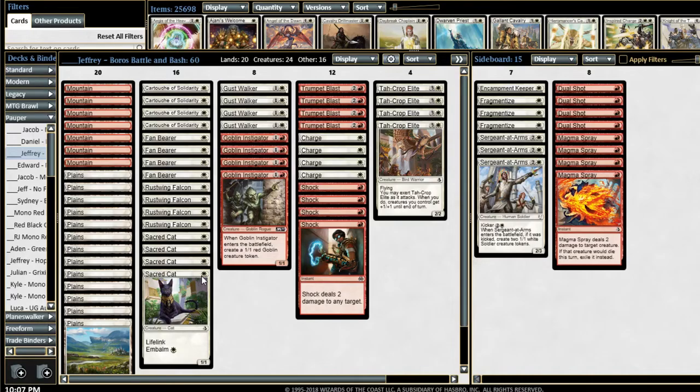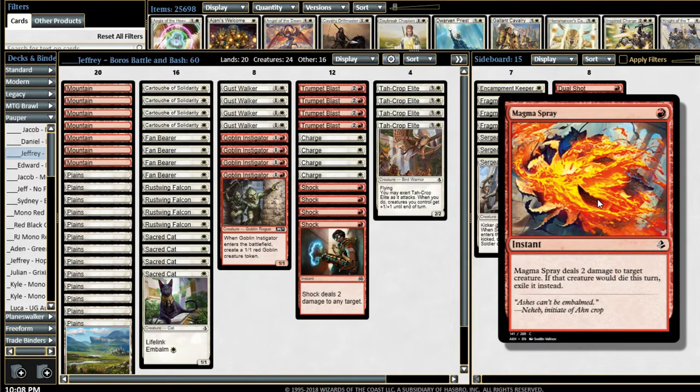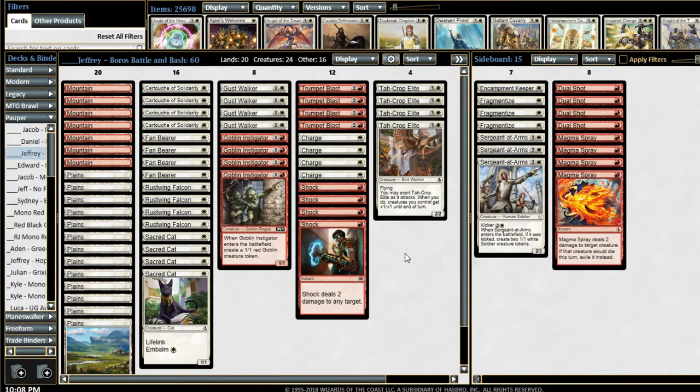We see the white creature package with Sacred Cat, Fanbearer, Gustwalker, and Takrappi lead — the usual suspects in white aggro decks. And then we see it supported with just a touch of red for some removal. Jeffrey was so happy to be playing four Magma Sprays in his sideboard against all the mono-white decks out there. And of course he also had Trumpet Blast and Goblin Instigator.